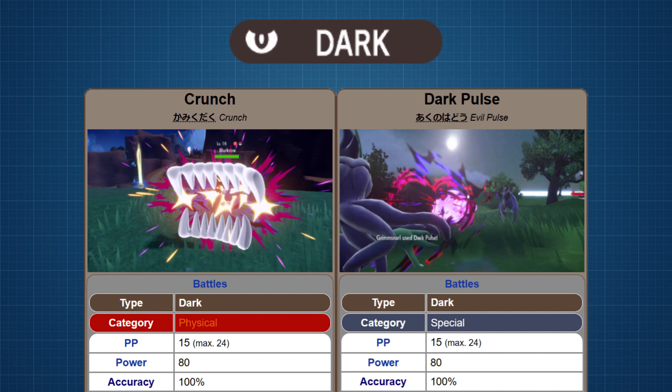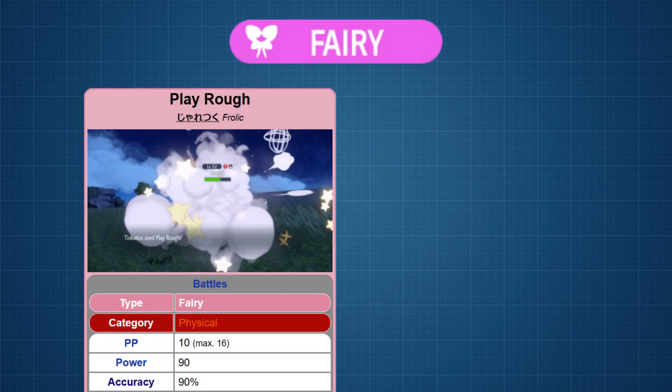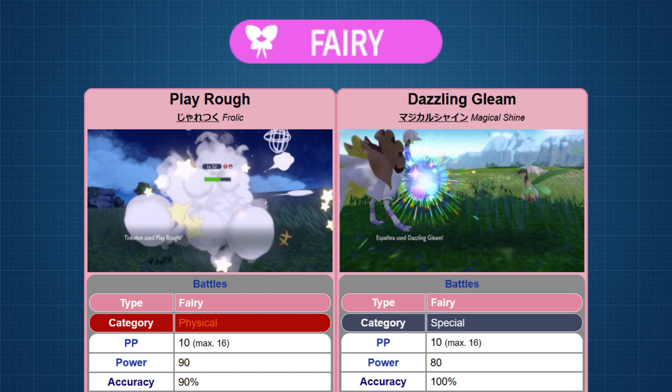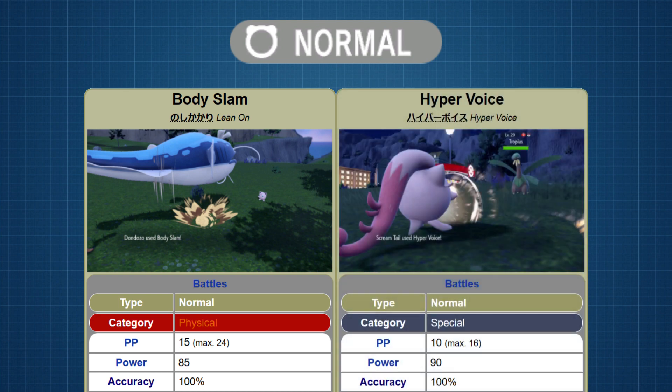This is the first instance of both moves having the same base power. For Fairy, we have TM127 Play Rough for physical with a distribution of 105, and TM79 Dazzling Gleam for special with a distribution of 84 — the first instance of the physical move having a higher base power than the special move. For Normal, we have TM66 Body Slam for physical with a distribution of 316, and TM117 Hyper Voice for special with a distribution of 124.